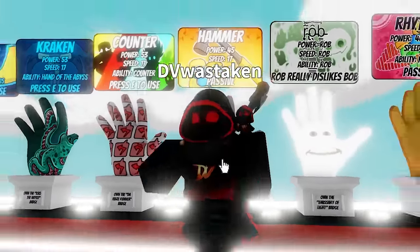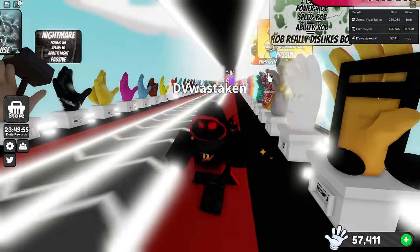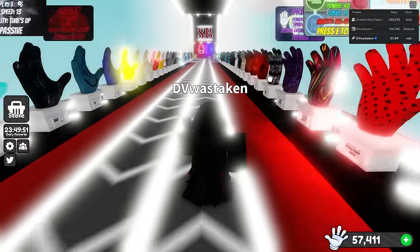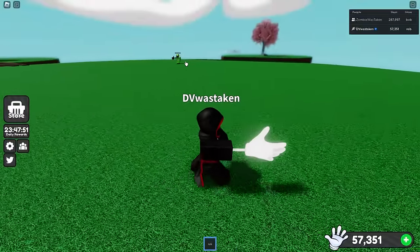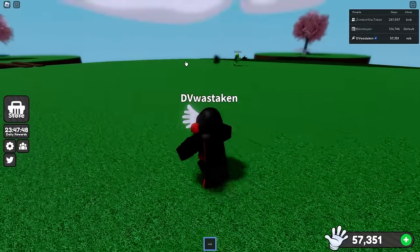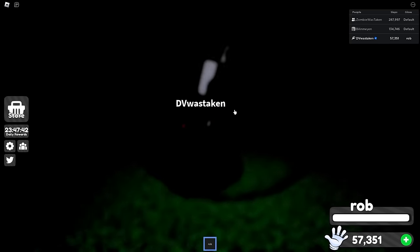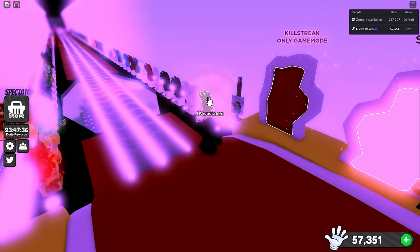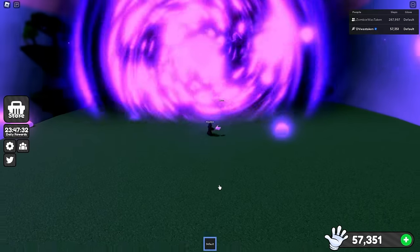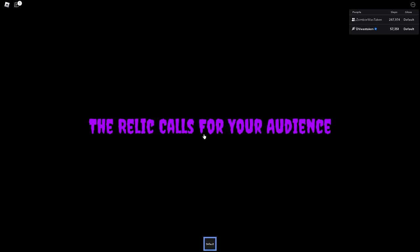Let's switch over to Rob. Zombie here has Bob, so you only need two people at most. Zombie is going to spawn Bob, it's going to target me, then I'll convert over to Rob, they combine. You do have to switch to the default glove — if you've never done this, you need to switch to default. You can't still be wearing Rob or Bob gloves or else it won't work.